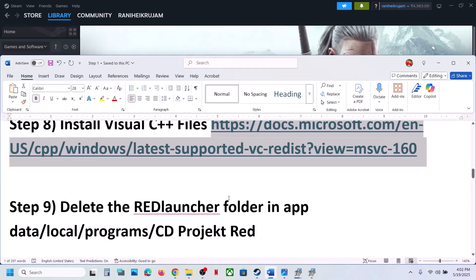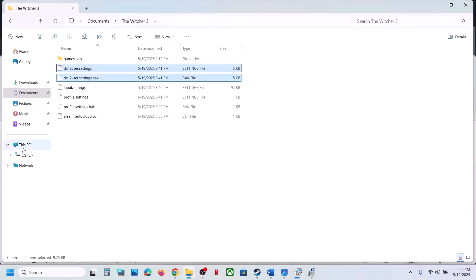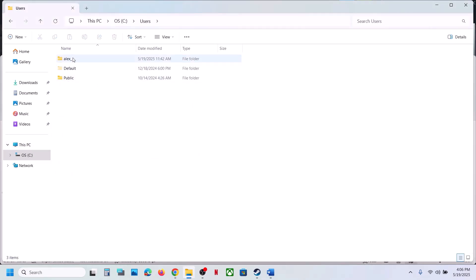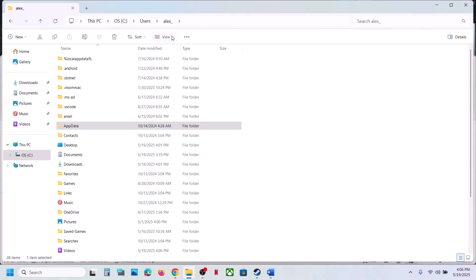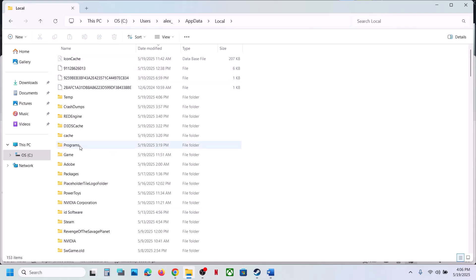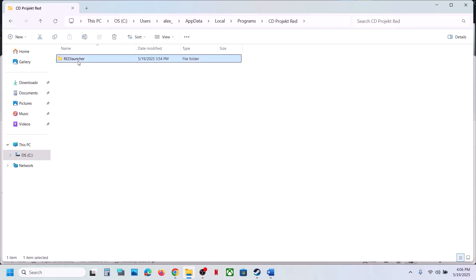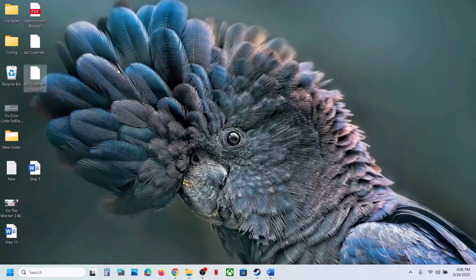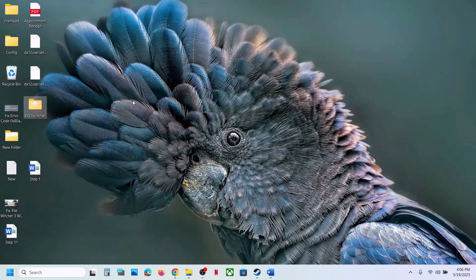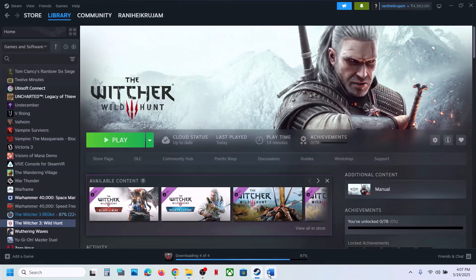The next step is to delete the Red Launcher folder. Open File Explorer, go to This PC, open the C drive, open the Users folder, open your username folder, then open the AppData folder. If you don't see AppData, click View, select Show hidden items. Open AppData, open the Local folder, open the Programs folder, find the CD Project Red folder, open it, and you will see the Red Launcher folder. Create a backup first, then delete it, launch the game, and check.